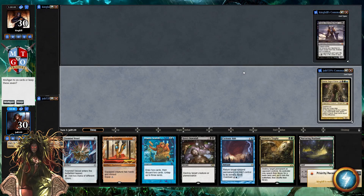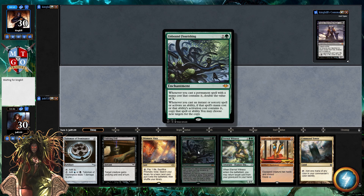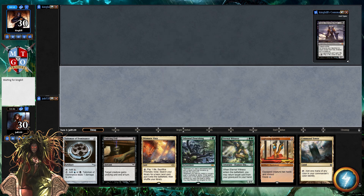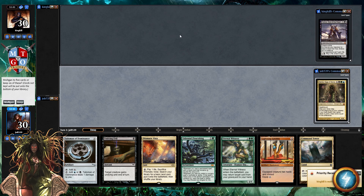Welcome to Damia, Sage of Stone. Our opening hand has one land, which is not great, so let's mulligan. Prismatic Vista — yeah, this is good, we'll keep this one. This really does work out well. I'll explain what we've got going on with this Damia build in a second, since it's been a minute since we played her.